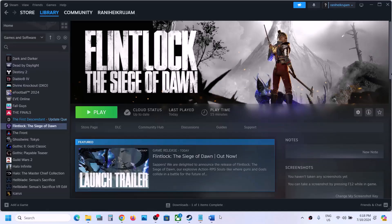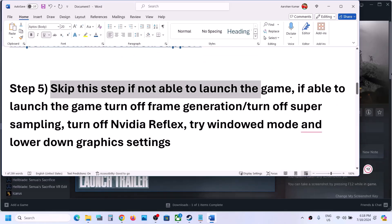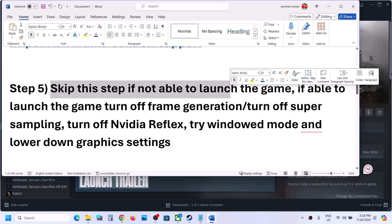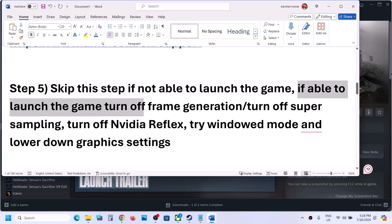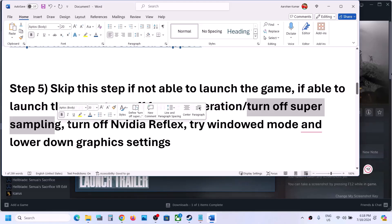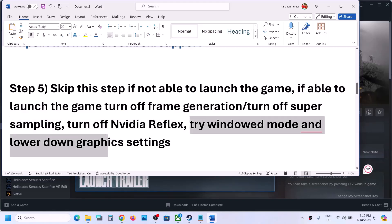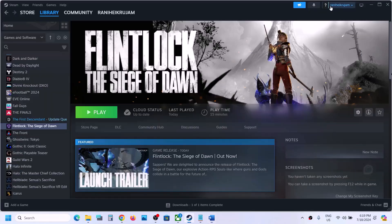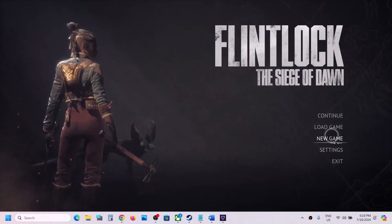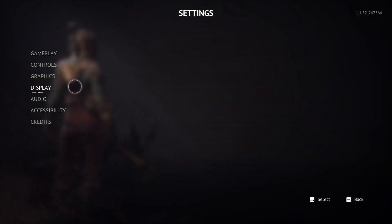The next step involves in-game settings — you can skip this step if you cannot launch the game at all. If you can launch the game, try turning off frame generation, super sampling, and Nvidia Reflex Low Latency. Also try window mode and lowering the graphics settings.